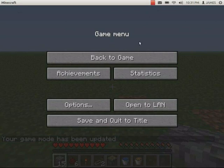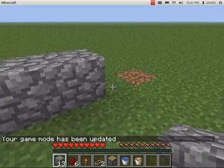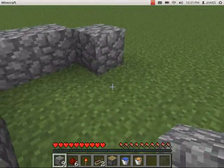So here is how to build the cobblestone generator. You need fifteen cobblestone, six redstone, a redstone torch, two redstone repeaters, a piston, a bucket of water, and a bucket of lava. And you build the cobblestone like this.